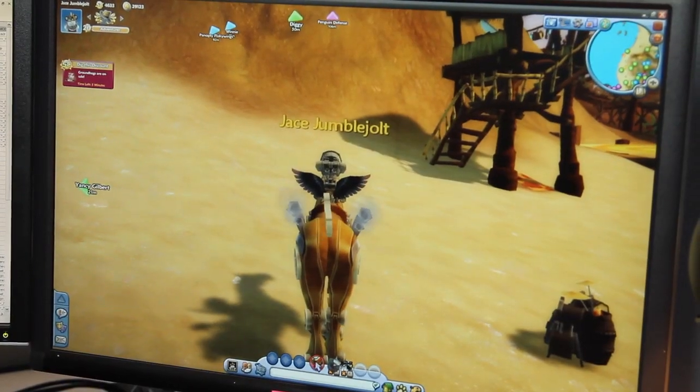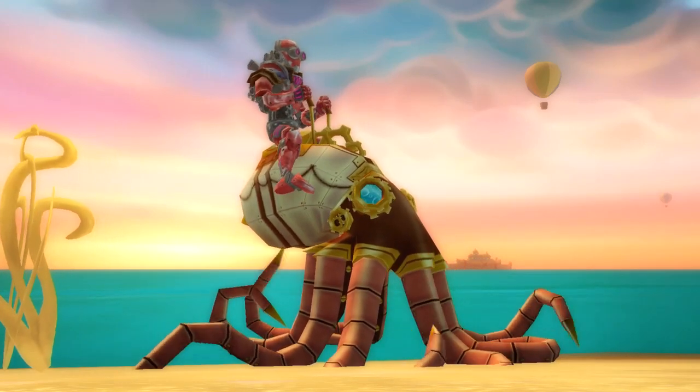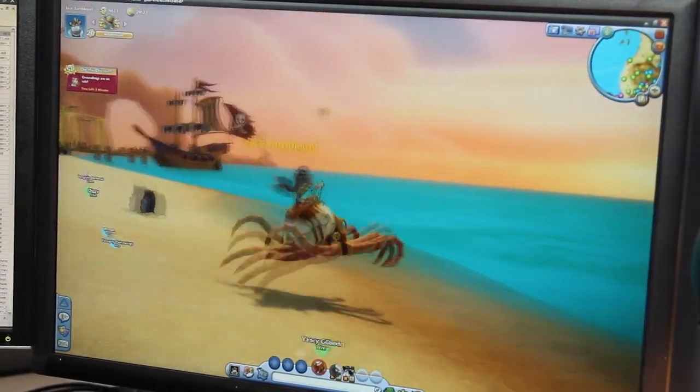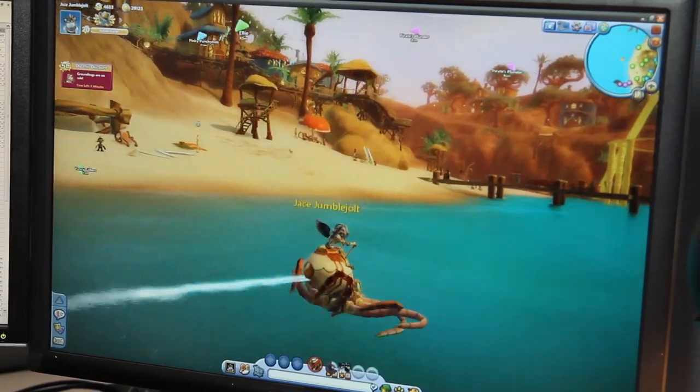By far the coolest is going to be the Clockwork Octopus, also known as Clocktopus. He moves on land, he backs up, he spits out oil. And like any creature of the sea, he's got some really sweet swim animations. And that's the Clockwork Mystery Chest. Thanks for playing.